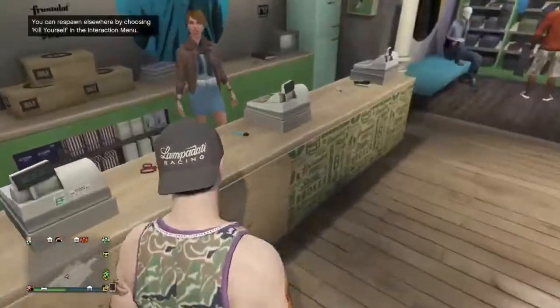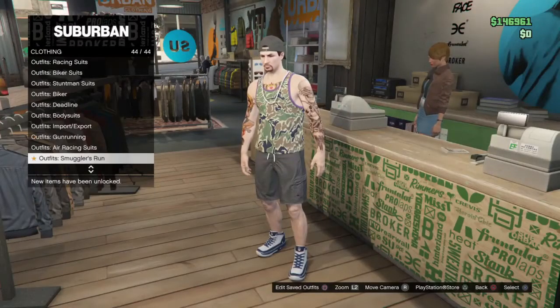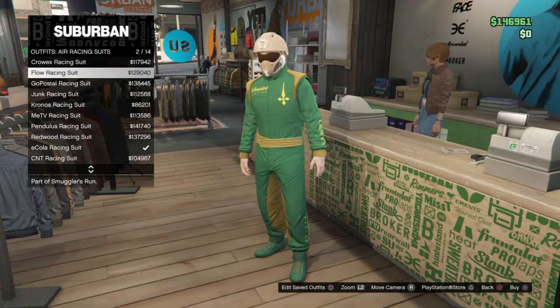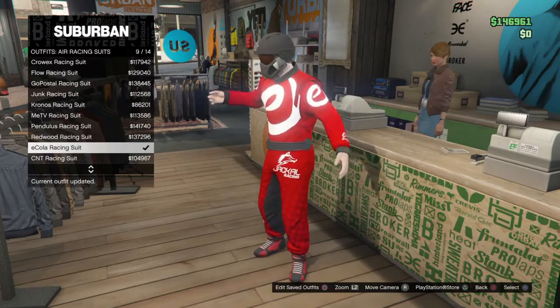So what you're going to want to do is go into the nearest clothes store and go to Air Racing Outfits, and you want to go down and buy the E-Cola Racing Outfit and equip that right now.